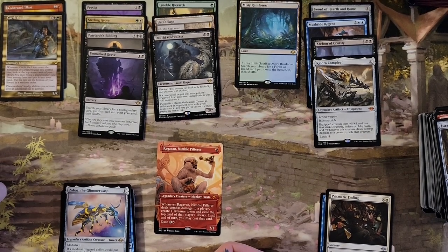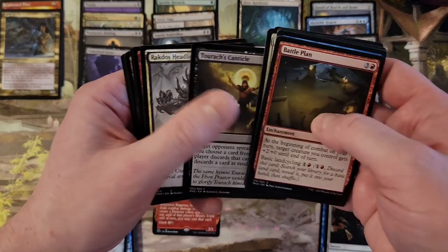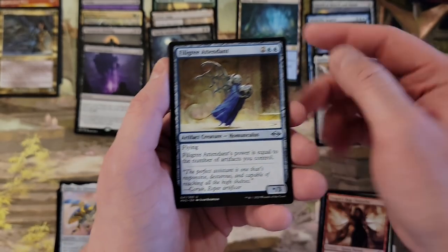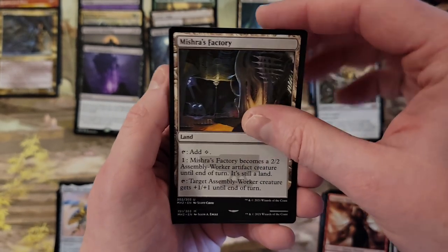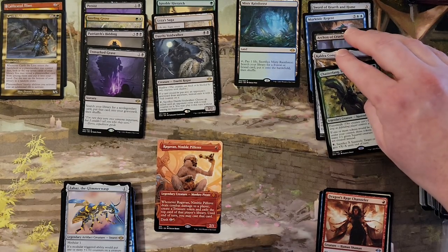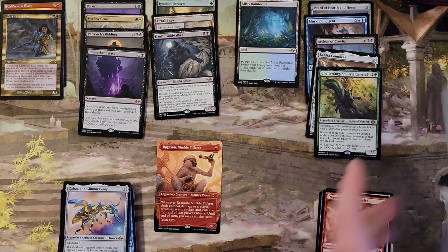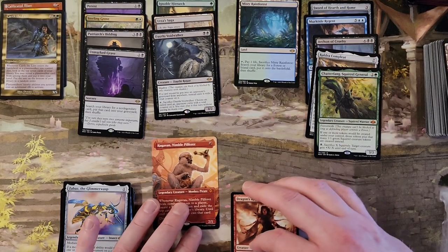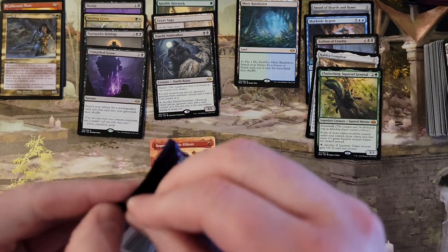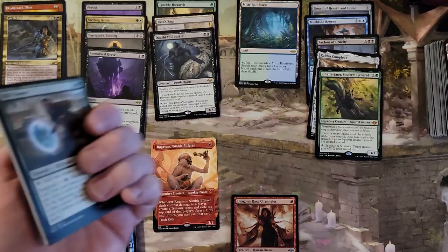We still need Ragavan, but it's shaping up that even without Ragavan, it wouldn't have been a complete failure. Let's see if we can get some more Fetchlands. And we got Chatterfang — that is probably the lowest of the Mythics we've pulled yet. I'd put Caldure above that personally, but others might disagree. One more Fetchland — come on, we can do this.